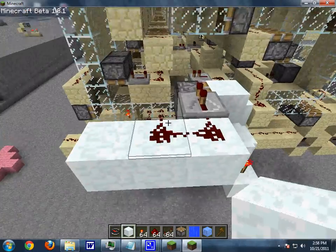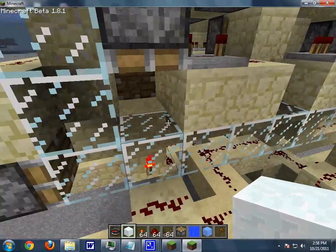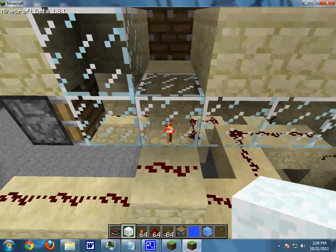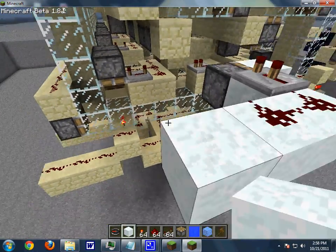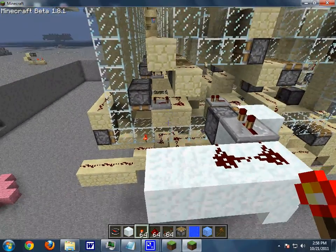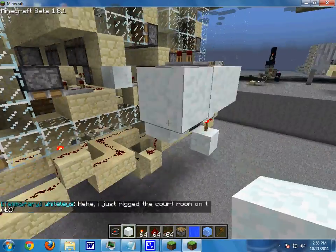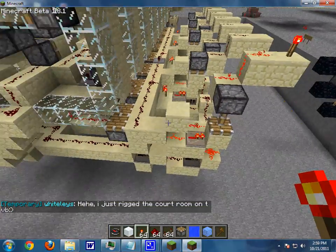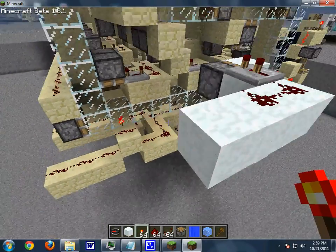Basically, you rotate to the read-write head whatever byte you want to modify or read from. There's a torch down here — if the block is solid, the redstone torch will turn on and the line will turn on; if it's glass, it doesn't — so it's one or zero. If you want to change that, here's the write head. It acts as a T flip-flop — it flips it. It takes about six ticks to flip the bit. In order to determine whether it wants to flip, it runs through an XOR of the current value and what you want it to be. If they're equal, it will not flip; if not equal, it will — so it'll basically change to the write value.